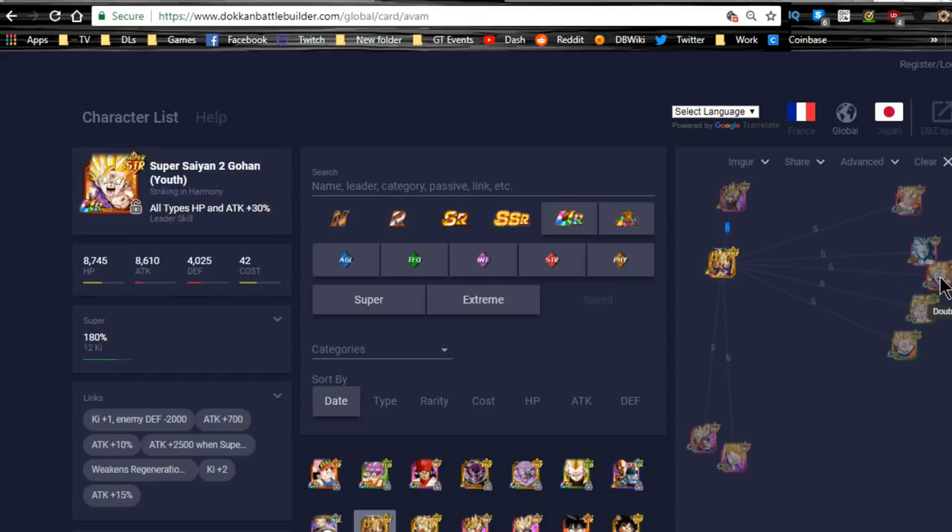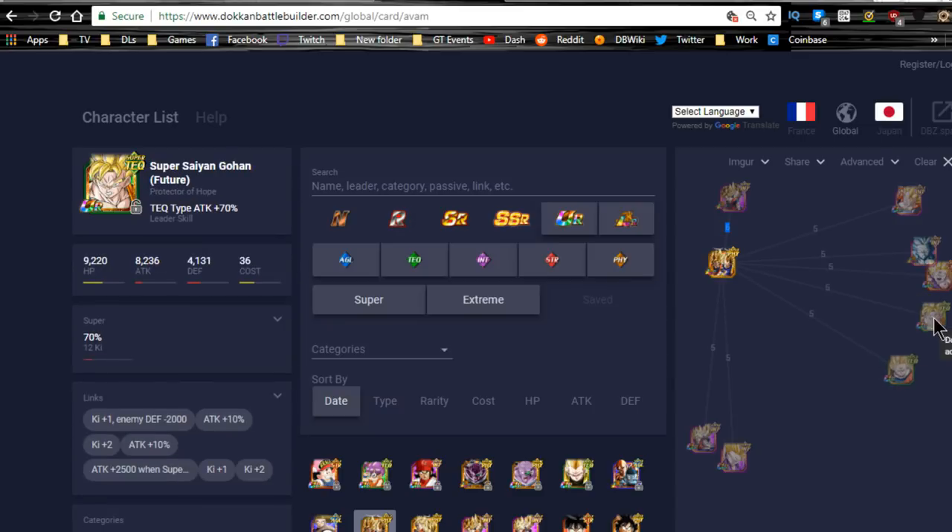And this OG Ultra Rare, Super Saiyan 2 Gohan, has the same thing as his other counterpart except for Legendary Power — Golden Warrior, Super Saiyan, Kamehameha, Prepared for Battle, and Fierce Battle. Very good linking buddies honestly.